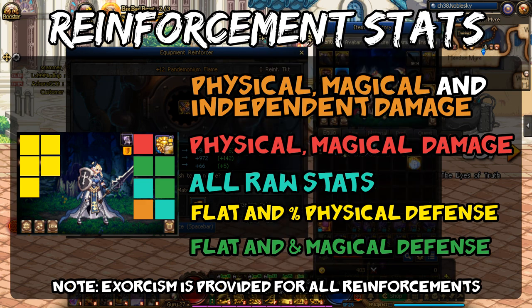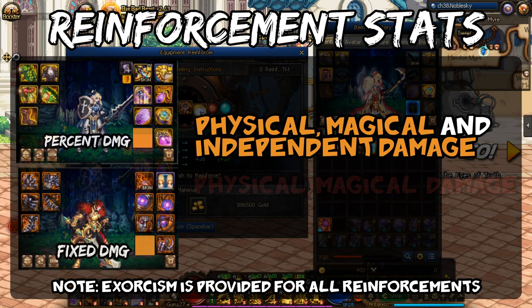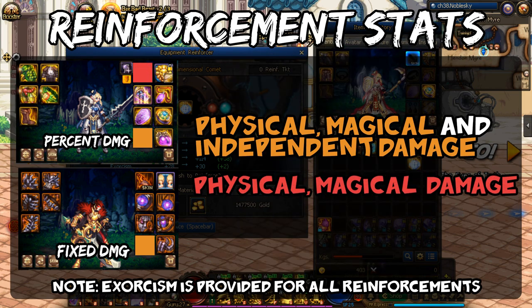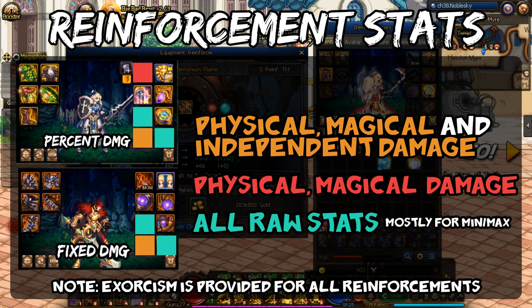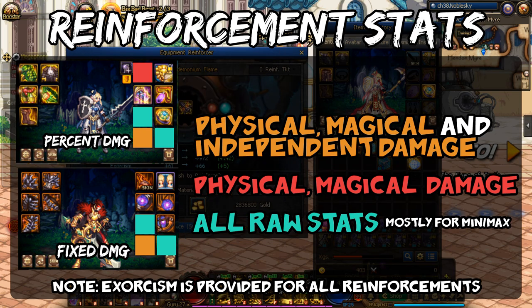Now, if I'm being honest, defensive stats are pretty much useless in this game, and so for all non-buffer characters, you primarily want to be looking at your weapon and earring. All non-buffer characters need to reinforce their earrings to at least plus 10 for the extra primary damage stats. And all percentage damage characters need to reinforce their weapon to at least plus 11, preferably plus 12 if you can manage, for the extra physical or magic attack. If you're a fixed damage character, reinforcing the weapon will not improve your damage in any way since it doesn't give any independent attack.